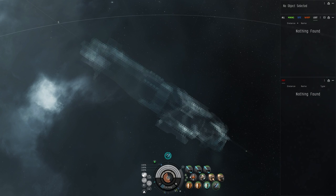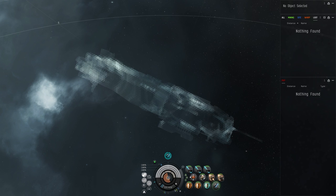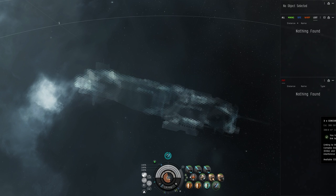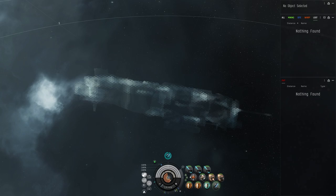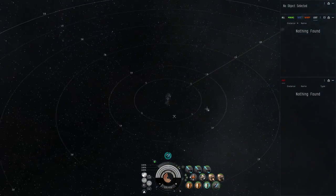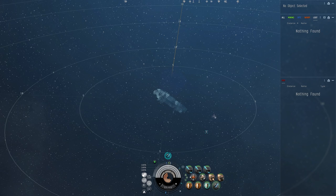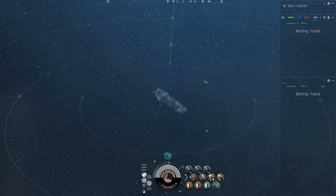Welcome back to another EVE Online video. We're going to be doing a solo CRAB beacon - these are the CONCORD Rogue Analysis Beacons. You can only do like three or four of these in a row because there's this currency called Complex Encryption Qubits, or CEQs. You use them up whenever you link to the beacon and they refill over time. I'm going to do this in the Phoenix solo, but normally you'd deploy the beacon, link with the capital ship, then warp the capital off and let a sub-cap fleet clear everything.